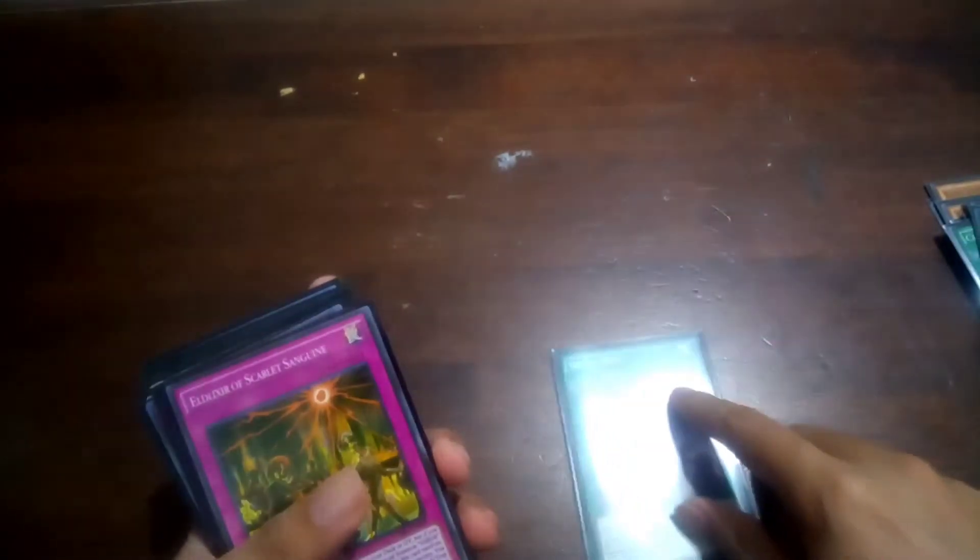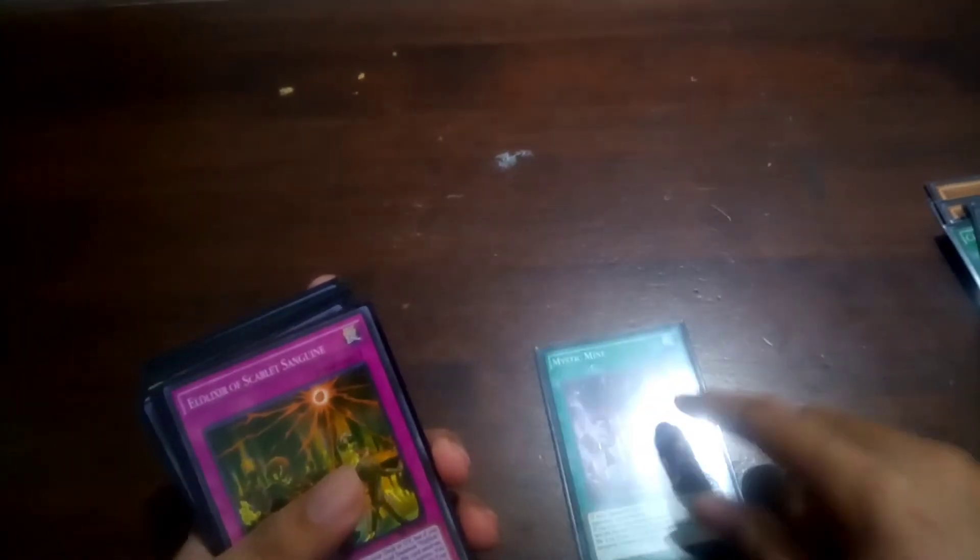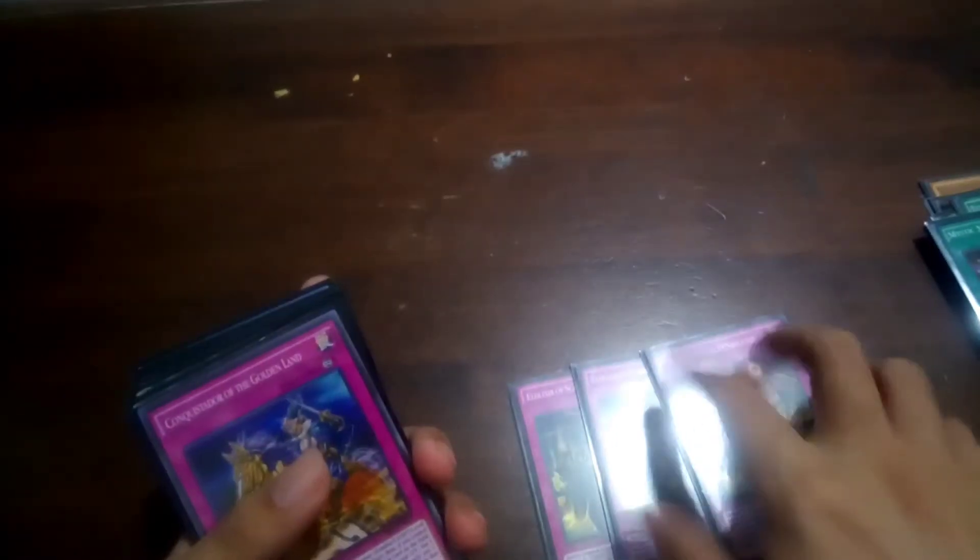1 Mystic Mine for Tribe Brigade decks and other swarm decks. Then we have 3 Sanguine — the best card of the deck.